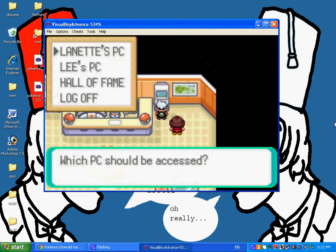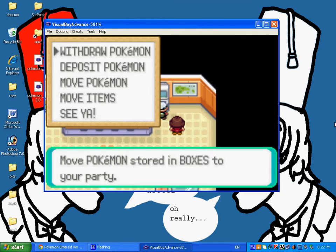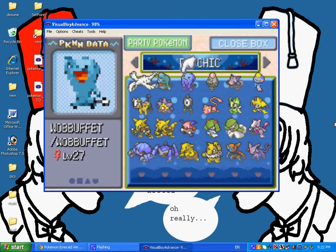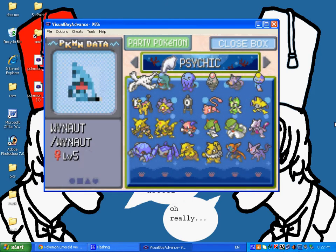You can access your PC and you can see what Pokemon you have. As you can see right here, we got Lugia — that's one legendary — and then we have more in here.